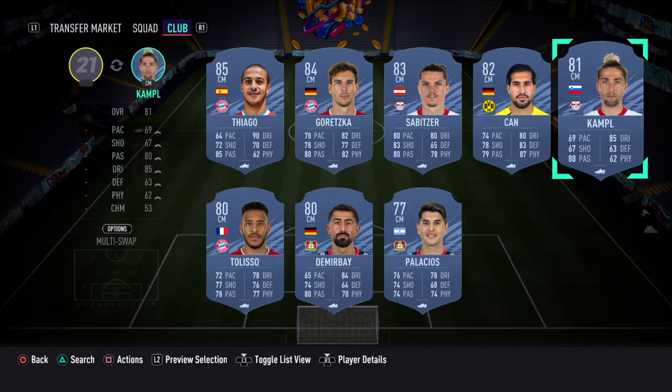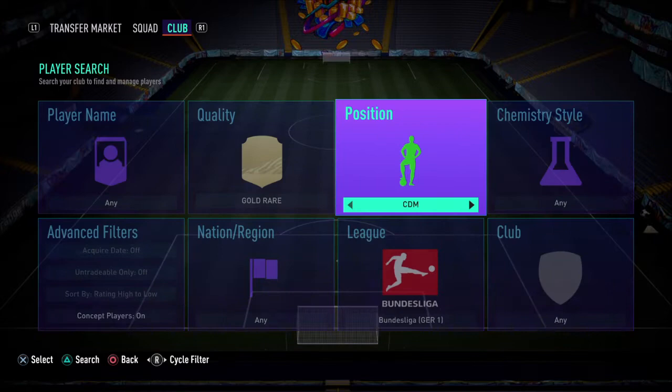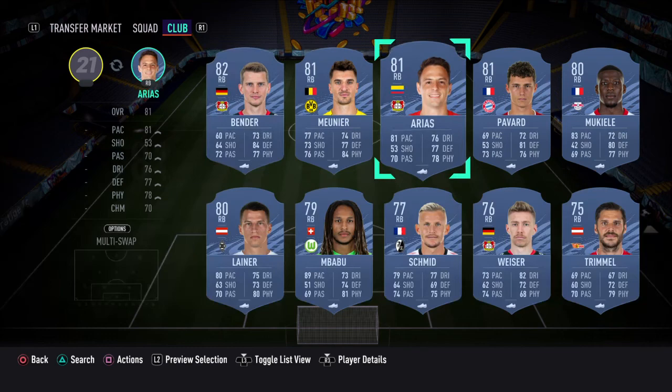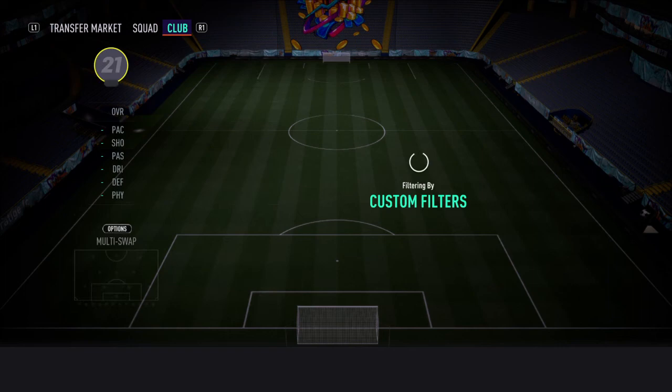At center mid we're going to go for Kamp — 81-rated card. There will be a few 81s in this, just because it is such a low rating requirement, to make it a bit cheaper, but it will need to be 80s. Lamer there, and at right back we've gone with Arias — he no longer plays but at his last club country, I believe he did used to.